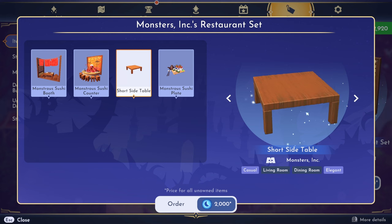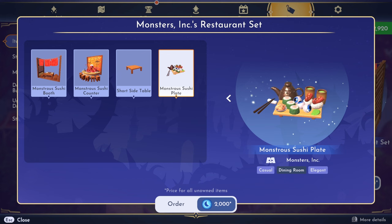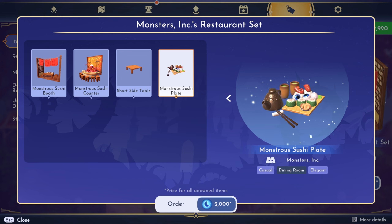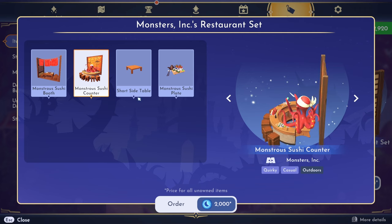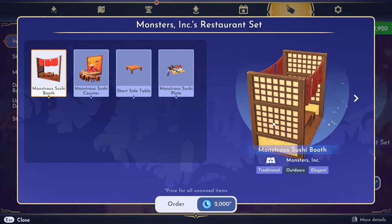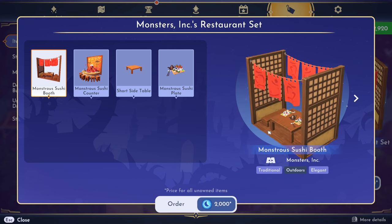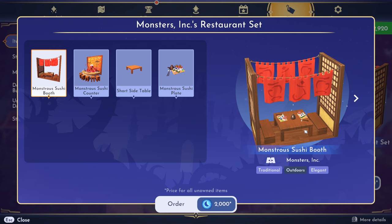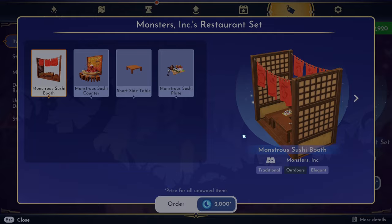And then of course it comes with a short side table and a monstrous sushi plate — oh my god, the eyeballs! I don't think I really thought that hard about this, but look at how creepy this looks. The detail in this one is really amazing. Look at all of the food on the sushi counter and in the booth. This is going to be a really cool addition to the valley. Let's go ahead and get it — it's only 2,000 moonstones, which I feel like is a really good price for this.